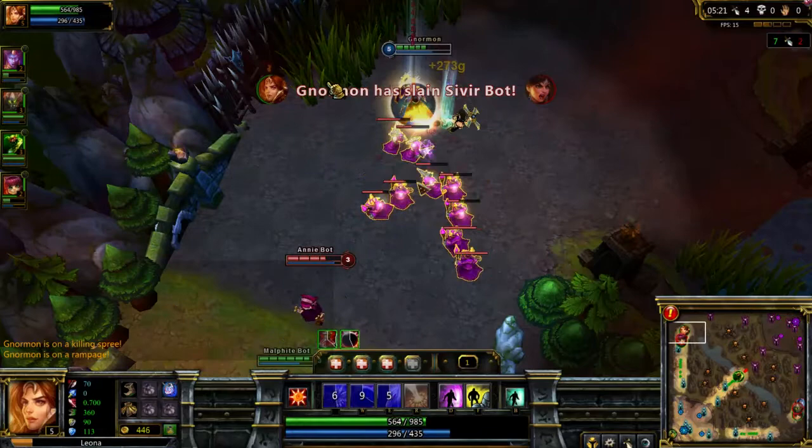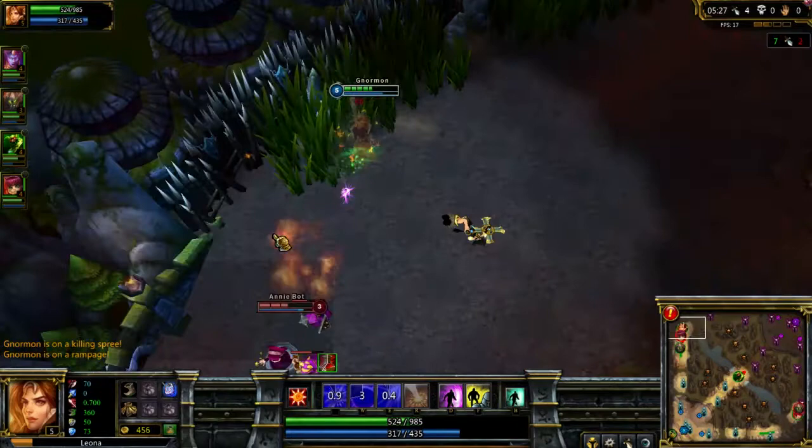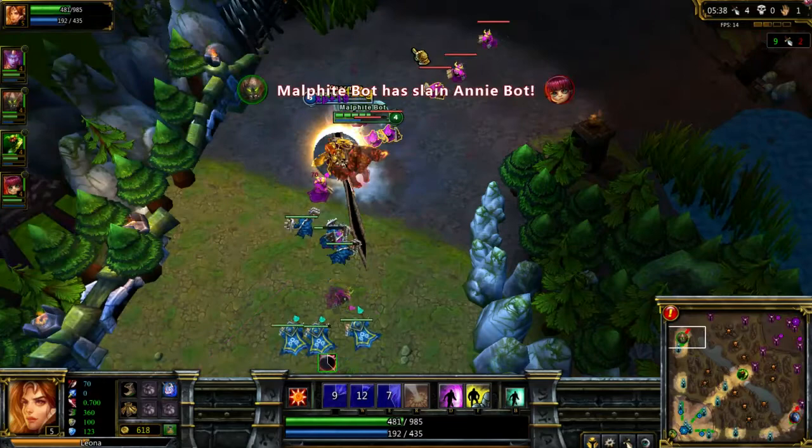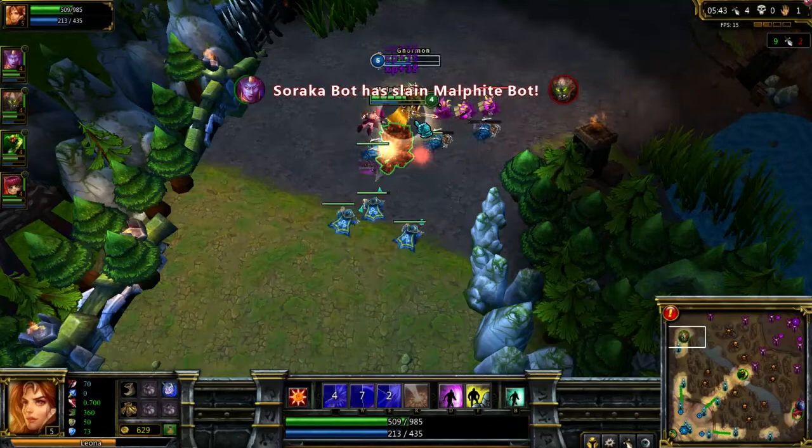I used my E there — I think it hit both of them and teleported me to the last one hit, which was Sivir. I bursted her down with my Q and the explosion from my W. Normally your team would be doing most of the damage, but playing in a custom game is a little bit different.